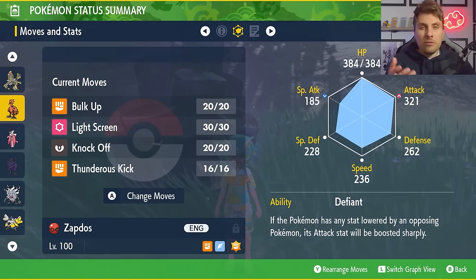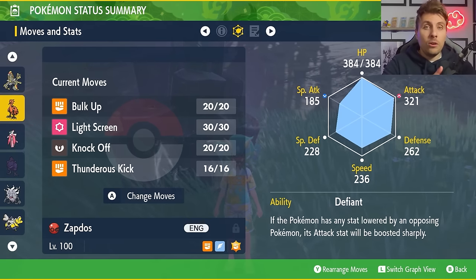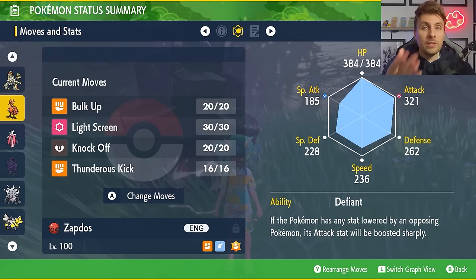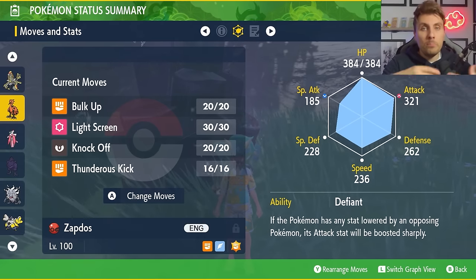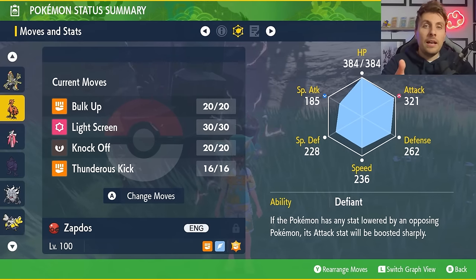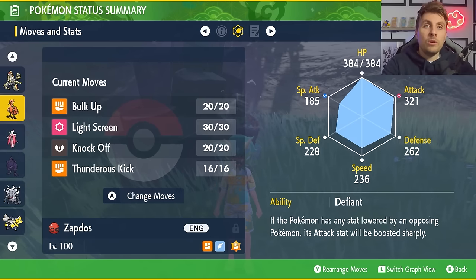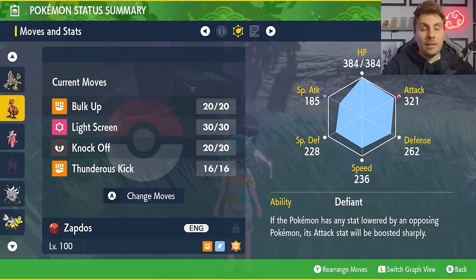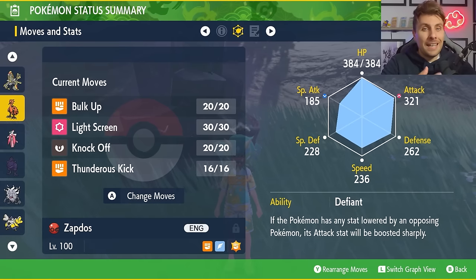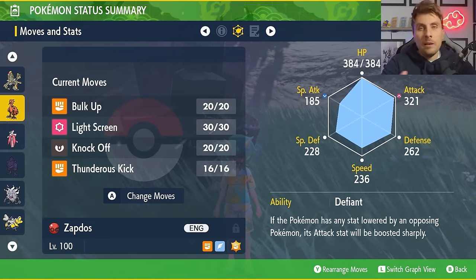The ability is Defiant, and the moveset is Bulk Up, Light Screen, Knock Off, and Thunderous Kick. Thunderous Kick is a really good one in this raid because it lowers Eevee's Defense stat every time you use it, even through the shield — really snowballing your damage throughout the raid. Knock Off is brilliant because if Eevee is holding the Eviolite you can use it turn one to remove that item, meaning its defenses aren't as bulky as before.